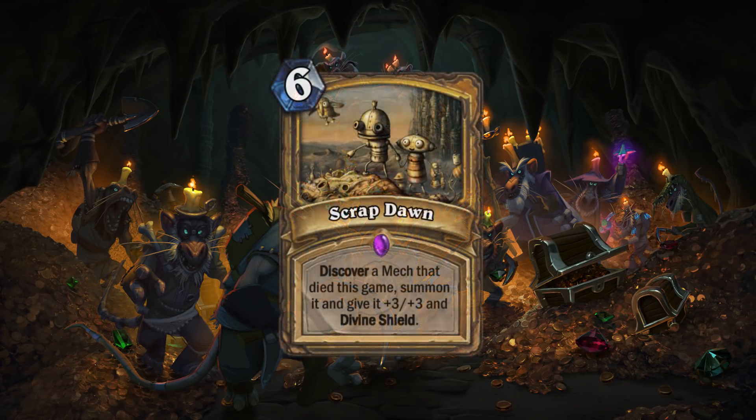Hyratiri submitted Scrap Dawn, a 6 mana Paladin spell that lets you discover and resummon a dead mech with some crazy buffs on top of it. Mechs haven't seen much love in a while, and there are so few in the game that this could be a powerful card to get them some more play. It's very situational because you need to wait for one of your mechs to die, but if Blizzard came out with some cool big mechs for Paladin next expansion, I could see Scrap Dawn as the cornerstone of a big mech Paladin deck.